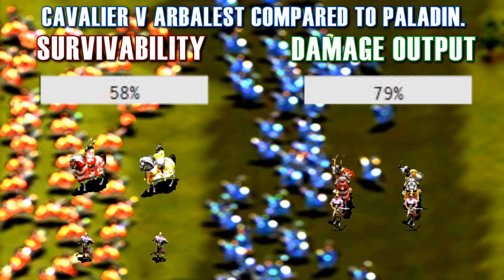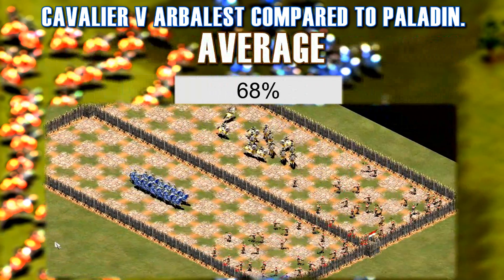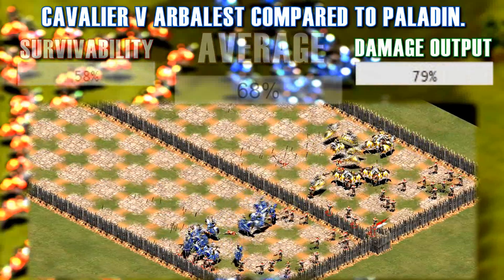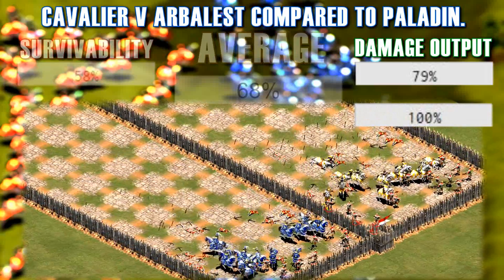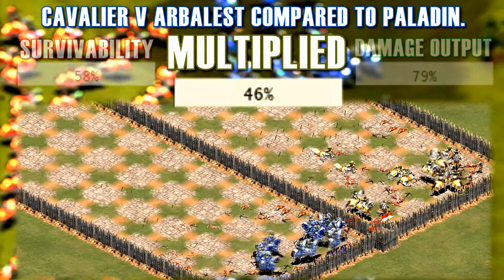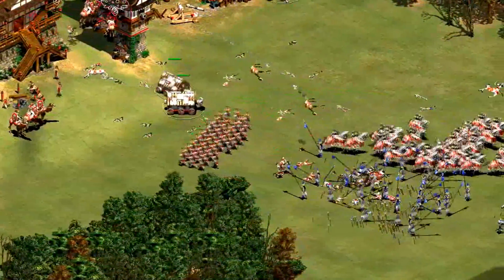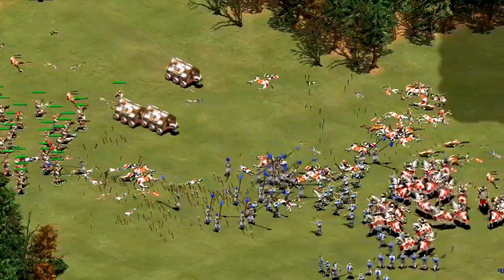To see how much worse a Cavalier is than a Paladin in total versus Arbalests, we could average the percentages for survivability and damage output. However, this does not give an accurate result. The Cavalier only has 58% of the survivability of the Paladin, and while it does have a higher percentage for its damage output, this percentage is still lower than the Paladin's. So the Cavalier should be less than 58% as good overall. Instead, if we multiply these two percentages, we see that versus Arbalests the Cavalier is only 46% as good as the Paladin.